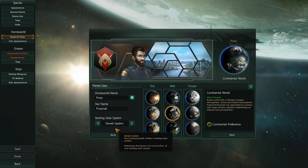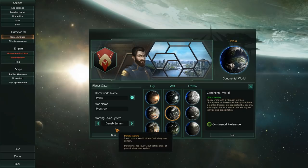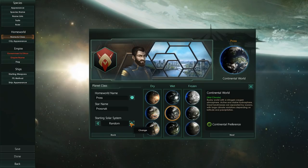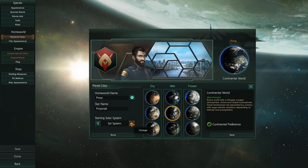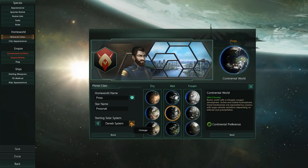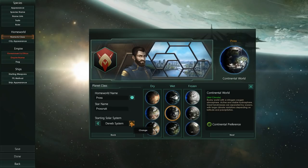We have Deneb as well as Sol. Sol and Deneb are two prefab systems for some of the prefab cultures. Obviously, the United Nations of Earth has Sol, which is the Latin term for our solar system — Sol, solar system, the star is called Sol. And Deneb, which is a blue giant, is for the other variant of the humans.